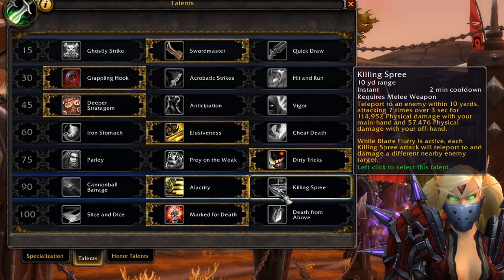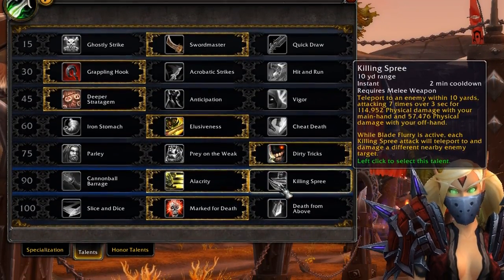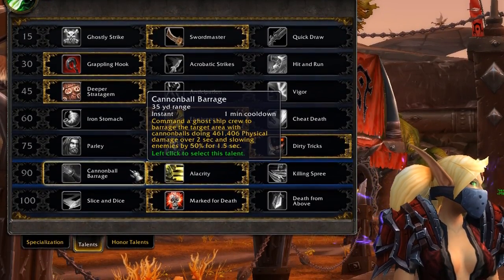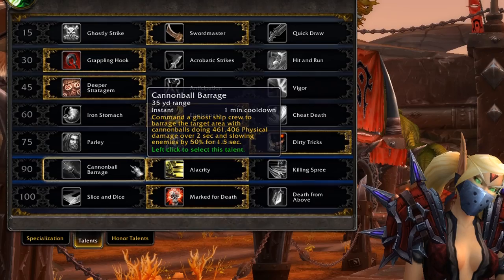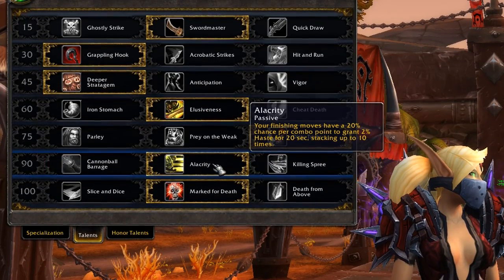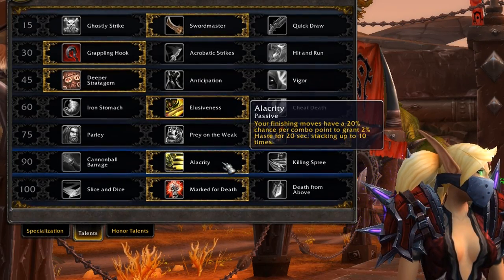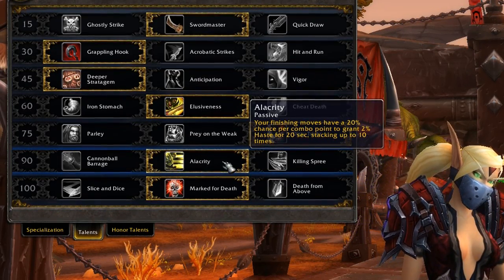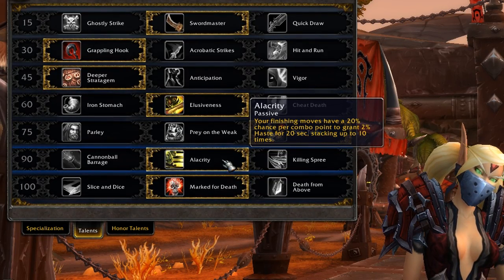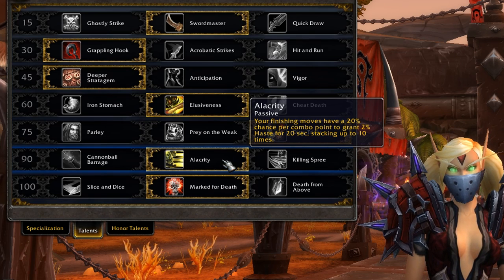At the next tier, Cannibal Barrage, Alacrity, and Killing Spree have all been buffed. Cannibal Barrage damage increased but it's still not that relevant in PvP. Killing Spree damage did increase and can be used in PvP, but I think Alacrity is the best option. Alacrity's stacks have been changed to 10, but each stack now grants 2% Haste — so instead of needing 20 stacks, you only need 10 for the same 20% Haste, which builds up really quickly.